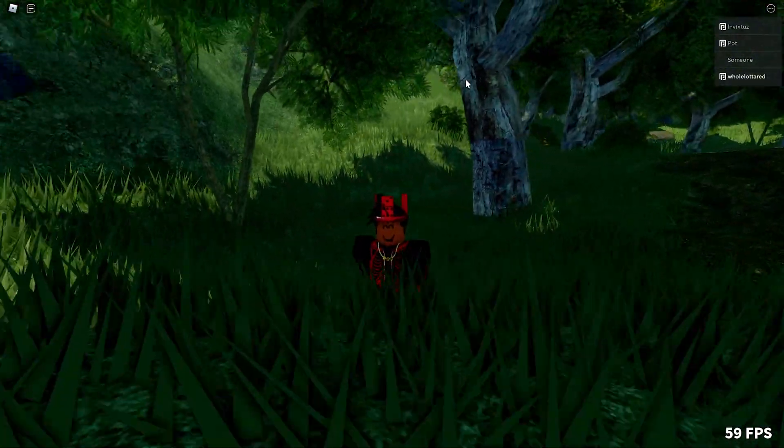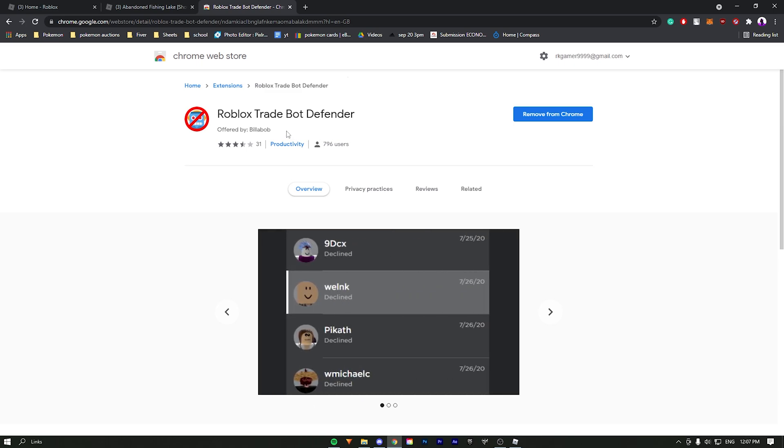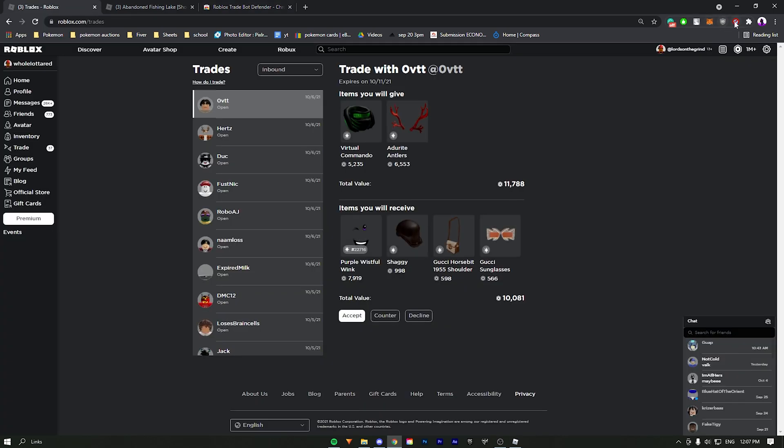The next extension is also free and it's called Bot Defender. This extension is actually really self-explanatory — it basically automatically declines all trades sent from bots. Bot trades are really annoying, so this extension really helps save time.